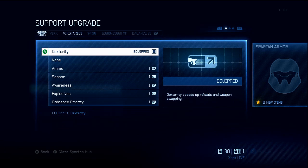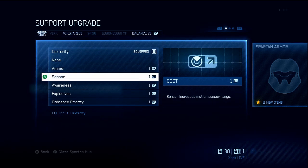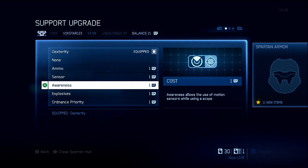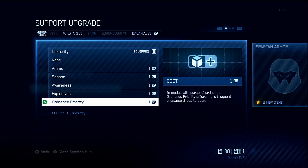All of that in combination means I win a lot of gunfights, which lets me get my ordnance. For ammo, I always pick up other people's weapons. Sensor is useful but it's not really going to have you win a gunfight. Awareness is the same. Explosives — I think this is a bit pointless. It does increase the grenade blast radius but it decreases the damage, so it's kind of like, what's the point? It's supposed to be an upgrade but it nerfs grenade damage. Ordnance priority could be useful, but again, winning gunfights is what's going to help you.